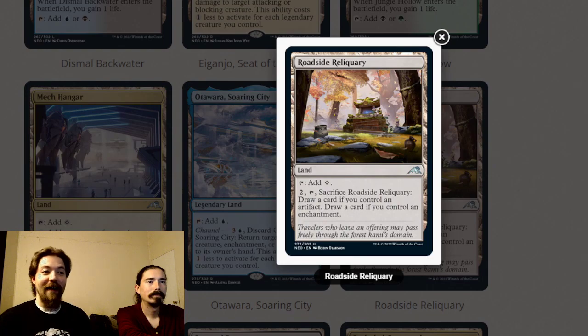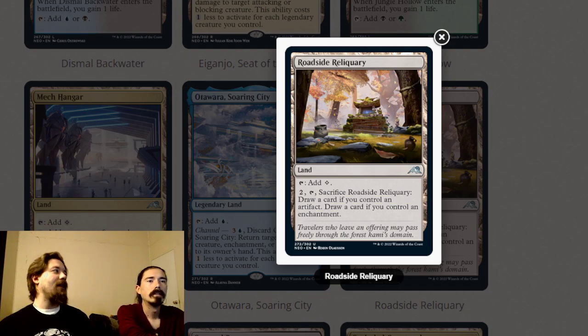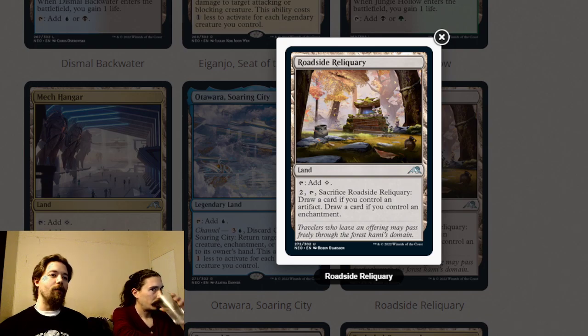Roadside Well Aquarium adds colorless, or you can tap and sacrifice it to draw a card if you control an artifact, and draw another card if you control an enchantment — potentially a double draw. In limited you can play one or two if you're two colors and don't have heavy color requirements. In the late game, three mana to sacrifice a land and draw two cards at instant speed is essentially a Divination — that could be great and might see constructed play.